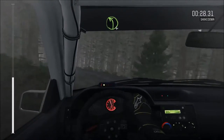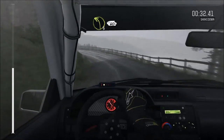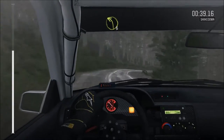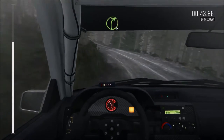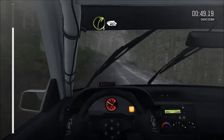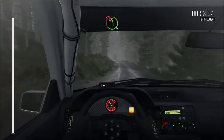Into left 4 line, over 2 crests. Into left 3 long, 60. Left 6 over crest. Right 2 long, don't cut. Into left 3 long. And right 4 over crest, jump, maybe. Right 3 long, 60. Caution, left 4, keep right over big jump.